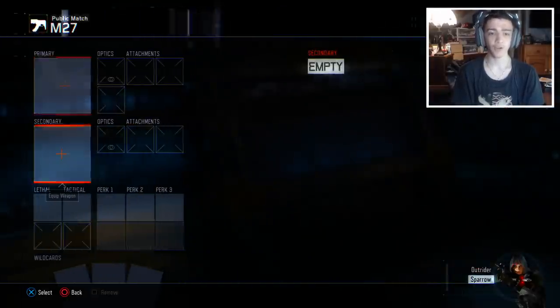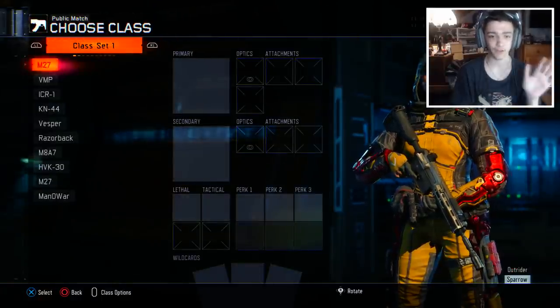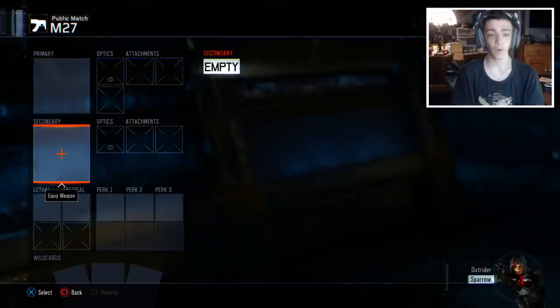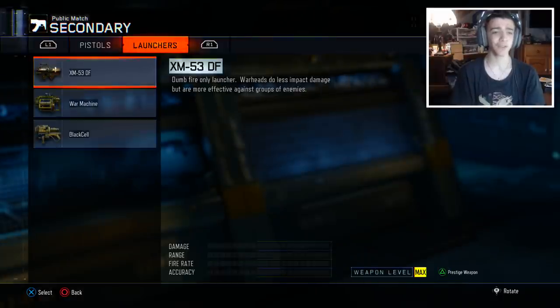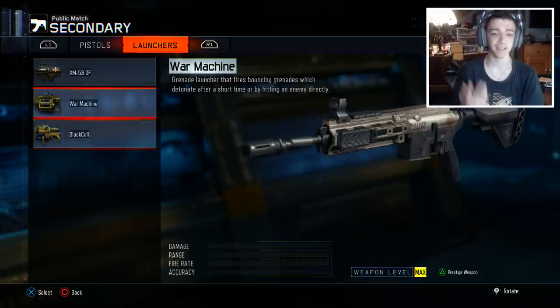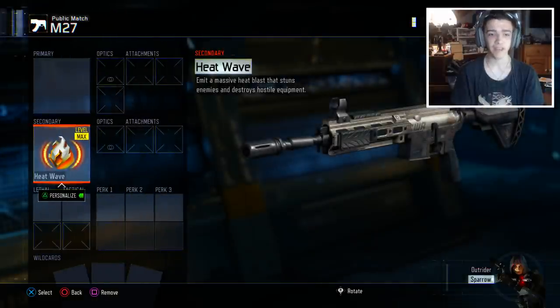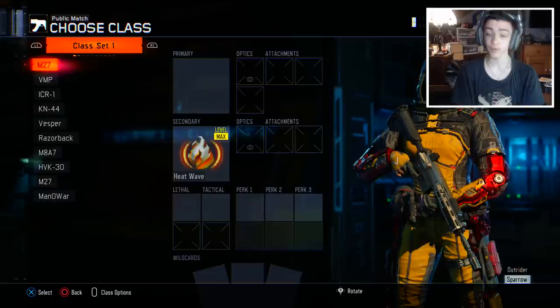Go to one of the empty classes labeled M27 — just an empty class like I said before. You're going to want to go to secondaries. If you go to the launchers, you'll see the War Machine is there — it's not really supposed to be there; there are only two launchers in the game, the XM53 and the Black Cell. But the War Machine is here, and you can see the M27 is right there. If you click and select the M27, it'll say 'Heat Wave,' which is very weird — that's part of the glitch. Now the M27 is on your class.